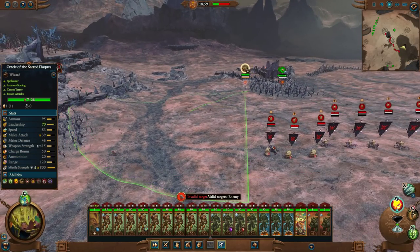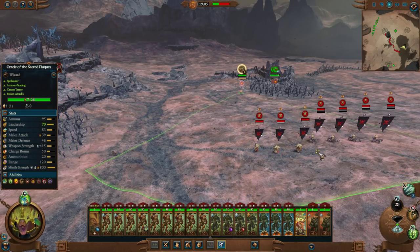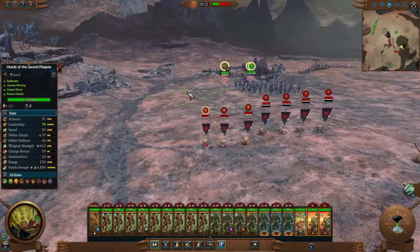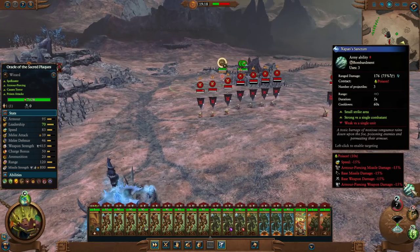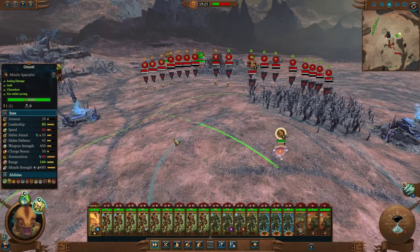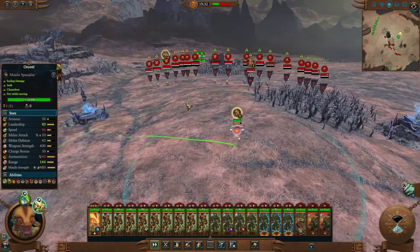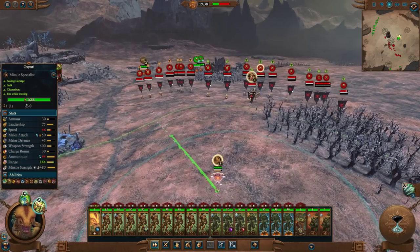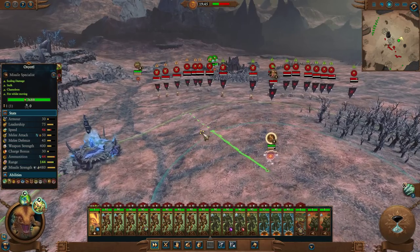Let's start using some magic. We want to be hitting Great Unclean Ones with this, because it doesn't do that much armor piercing and Soul Grinders have a lot of armor. This is kind of lore-friendly, how to use Oxyodal. I don't really want to be shooting at this guy here — he's not really high value at all, super slow, he's only rank one, not a priority. Oxyodal's just really not that accurate.